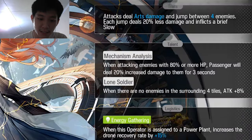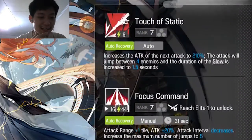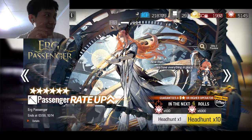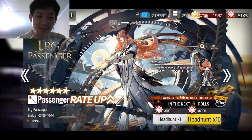Untuk logistik-nya hijau sama kuning, bagus juga ya, lumayan sih caster-nya. Tapi gue masih menunggu si Cardigan, itu wajib banget sih. Jadi kalau Passenger ini, itu kayak sampingan lah ya, gak wajib-wajib banget didapetin.